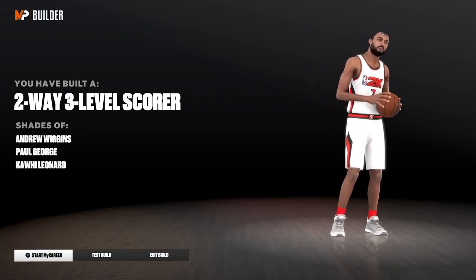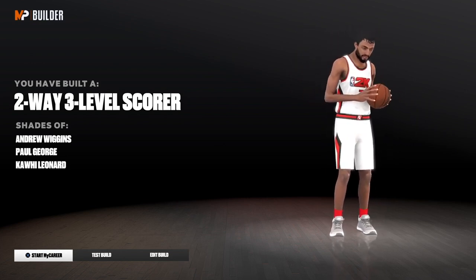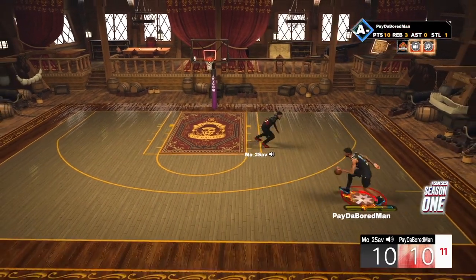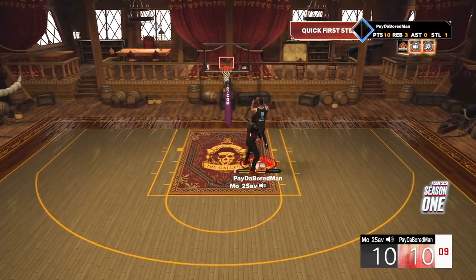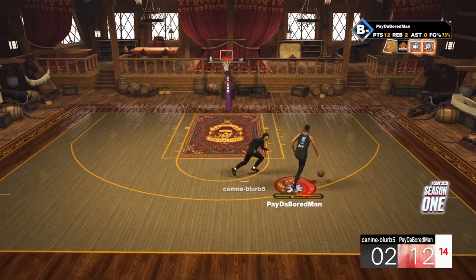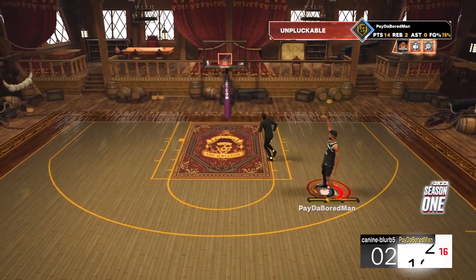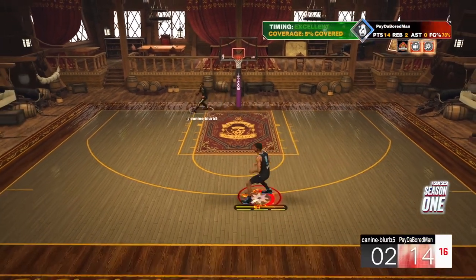This build is compared to Kawhi and Paul George, which are good comparisons, but to me I compare it to KD — a two-way three-level scorer. Here's some clips of the fun aspects of this build. You'll be able to break ankles, shoot consistently, and get unlimited stops. Bigs and small guards have been equally clamped by this build. You'll have a wide range of dunks as well as dribble animations to get saucy.